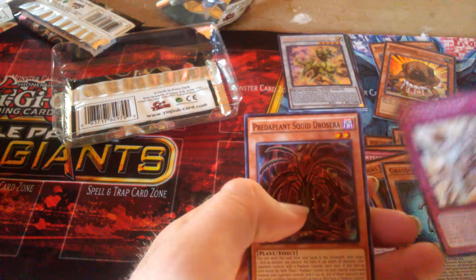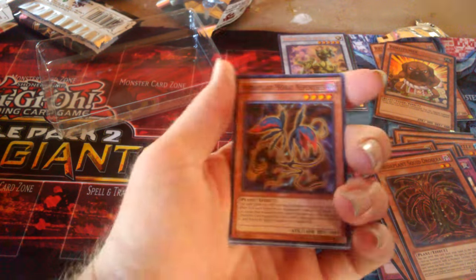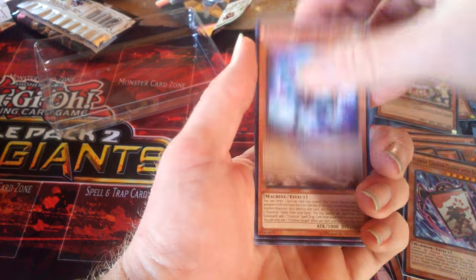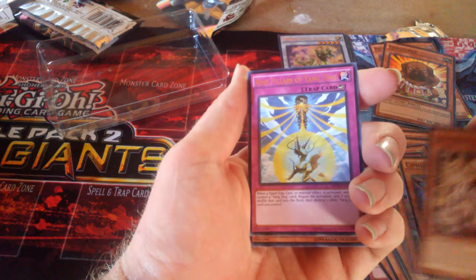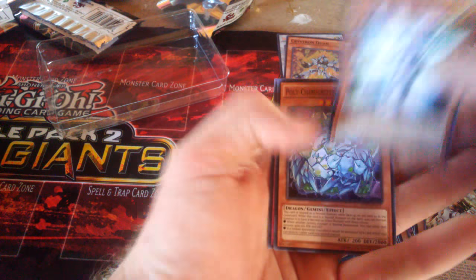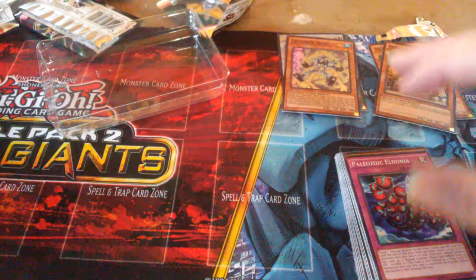We got a Doki Doki, Crystal Entry, and Predator Plant. Can we get a secret out of these packs? Our rare is Nine Pillars of the Yang Zing, and our super is Crisscross. That's it for this pack — that's our common stack from that one.